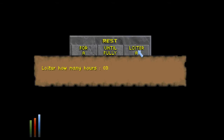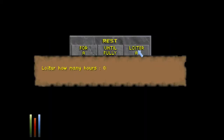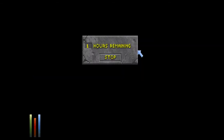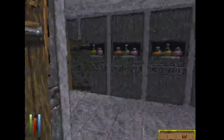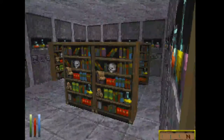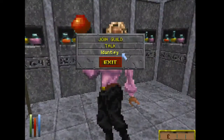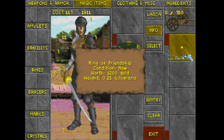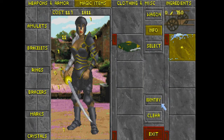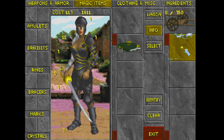We need to loiter for the Mages Guild to open up, so let's go ahead and do that. Five hours should do it. Okay, let's get our ring identified. Oh, I really hope it's something good. Well, this will help me get my charisma up for the moments that I need it, I suppose.